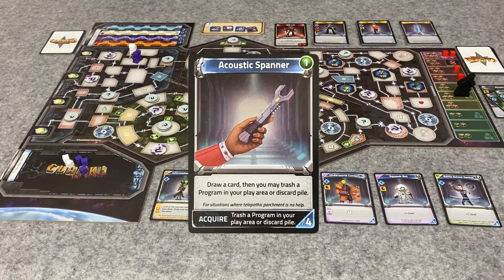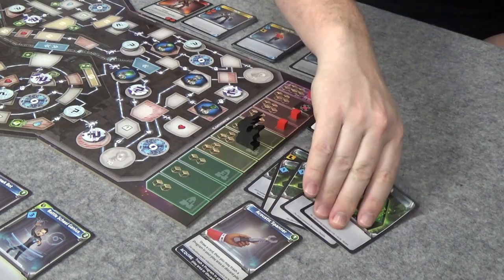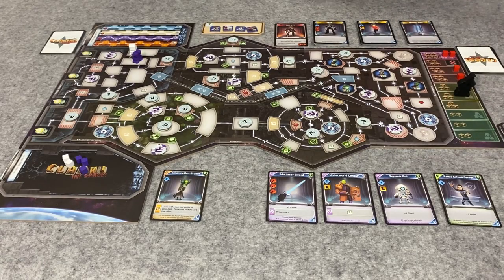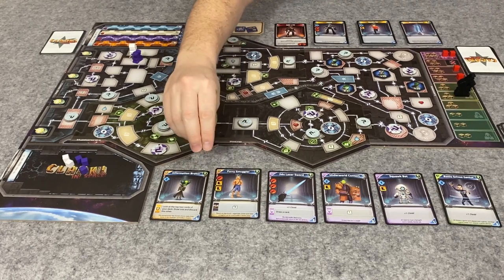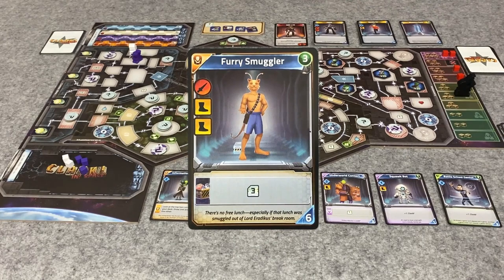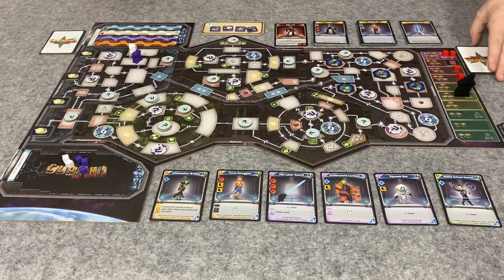We have a furry smuggler - that's supposed to be Chewbacca. It's a cat version. Anyway, if you have contraband when this card comes out, you get three credits. It also has two boots and a laser sword. I'm going to play my scramble to get here and join you, then play my access to come here. I have four skill, so I am going to buy the information broker. It lets you look at the top two cards of your deck, draw one and discard the other if you have the outlaw faction. A new card comes out and there's still no attack - we have Bones from Star Trek, or Cranky Doctor.